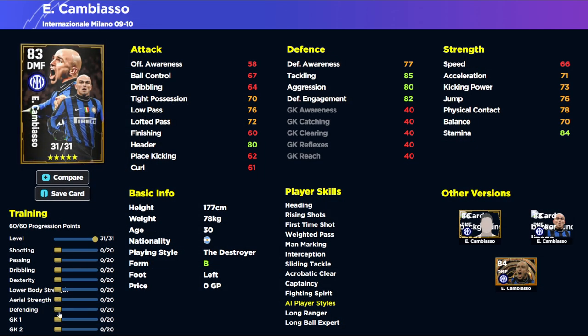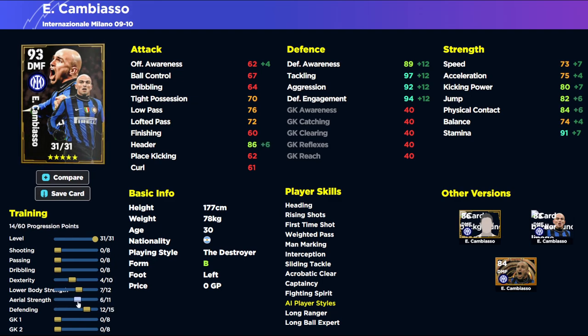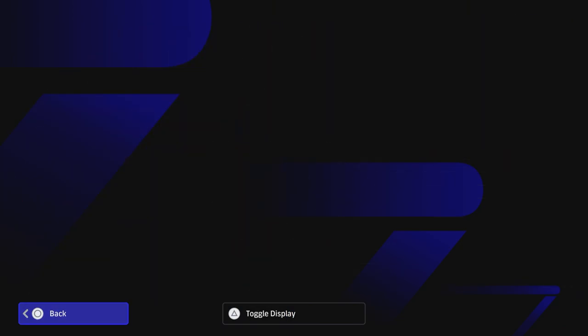With Cambiaso, all I'm doing because of the booster is getting tackling and defensive awareness as high as possible. I'd go to 97 to get that plus four boost with the booster and manager combined. You don't need as much speed as you'd think as a sitting DMF — around 75 acceleration and 72-73 speed will still get the boost. That gives room to develop further — you can go heavier with aerial strength, improve passing to 82, or add some dribbling for tight possession. Essentially, when you have the ball with Cambiaso you're passing it away, and without it you're an interceptor and disruptor.